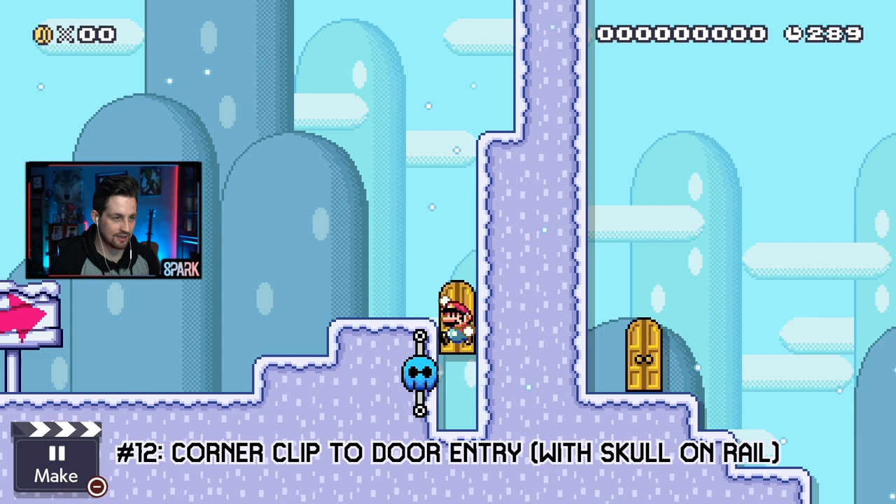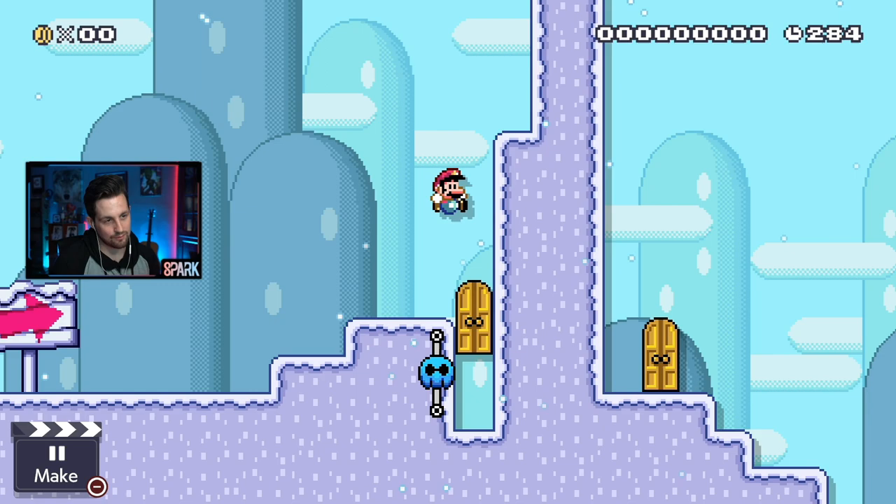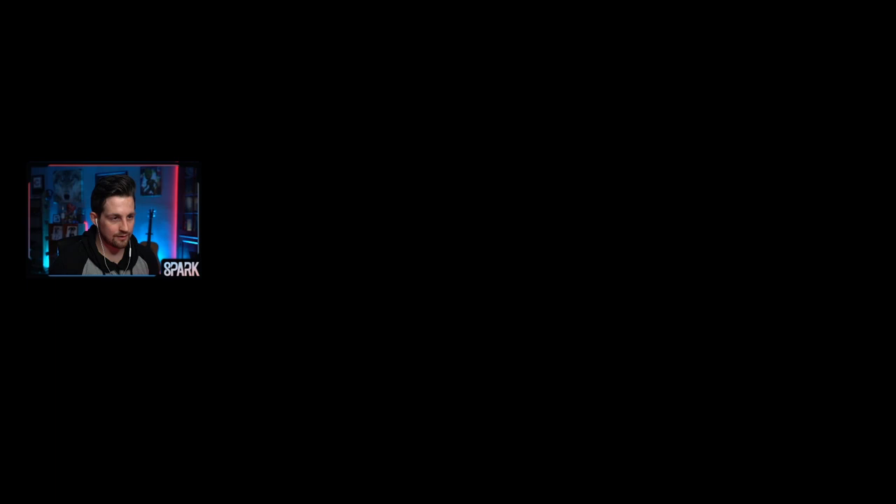Glitch number 12: we can actually get in this door right here using a corner clip. What I'm going to do is corner clip on this corner right here and slide to the wall a little bit, and if I do it correctly, we'll be able to land on that Blue Skull platform and open the door. Wow, that wasn't actually that difficult.